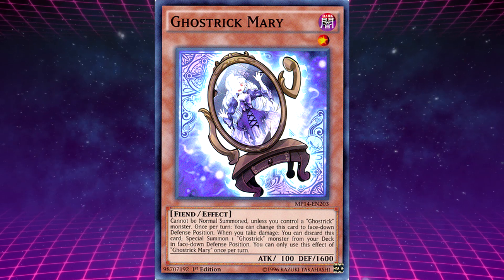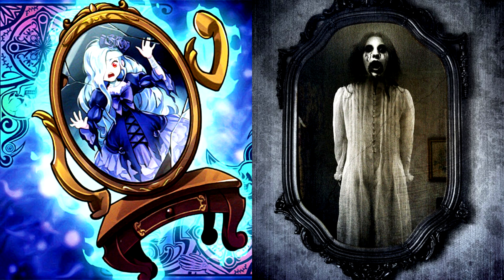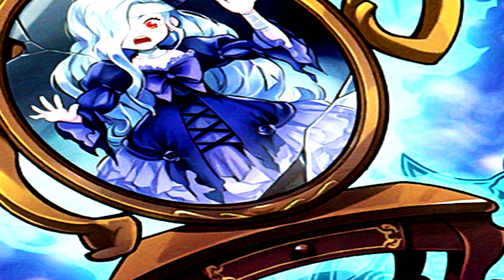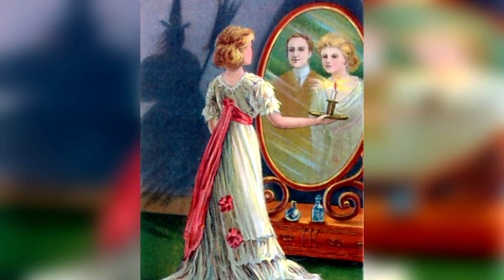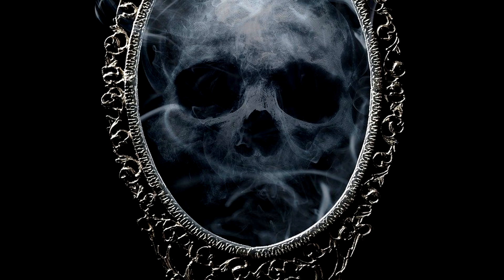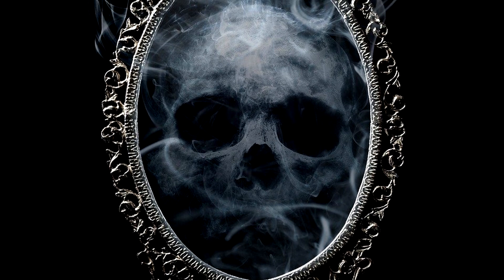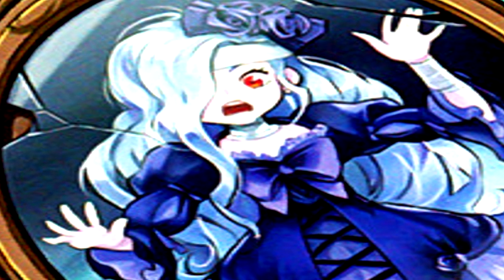Ghost Trick Mary's unique effect is: when you take damage, you can discard this card to special summon one Ghost Trick monster from your deck in face-down defense. Mary's design is based on the vengeful spirit Bloody Mary — an entity said to appear within mirrors to those who call out her name 13 times. Her origin began when young women would gaze into mirrors and chant her name, as supposedly an image of their future husband would appear — but there was a chance they could see the Grim Reaper, indicating they would die before meeting their significant other.